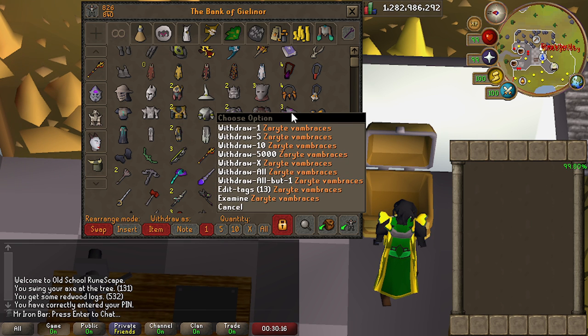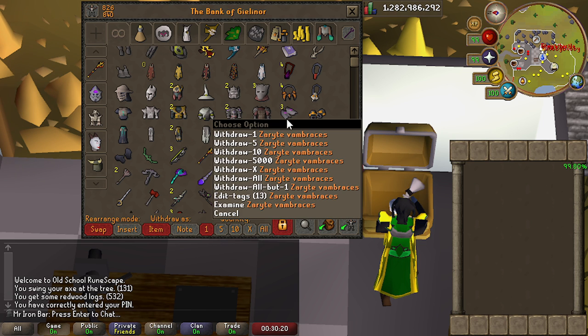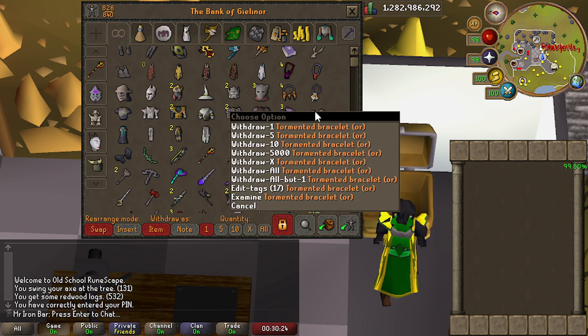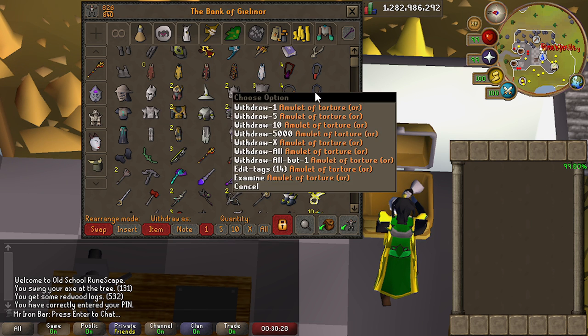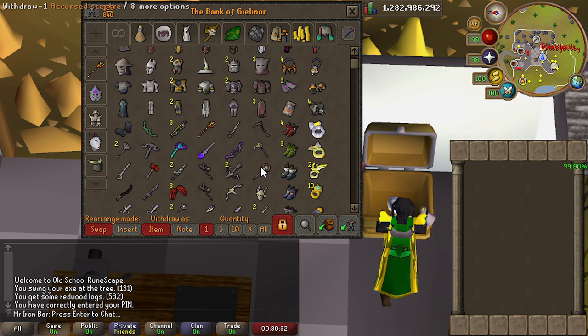Jewelry — best-in-slots. Zaryte Vambraces from good old Nex — actually incredibly good stats. We recently got the Tormented Bracelet kit for the Tormented Bracelet so it looks nice. Occult unfortunately still doesn't have it. And of course Amulet of Torture — we had the kit recently as well. The DFS has made a comeback as a Wildy bossing piece. It's been really nice for anti-PKing and also for offensive bonus.